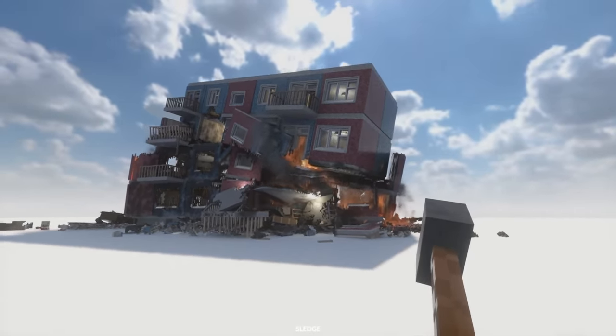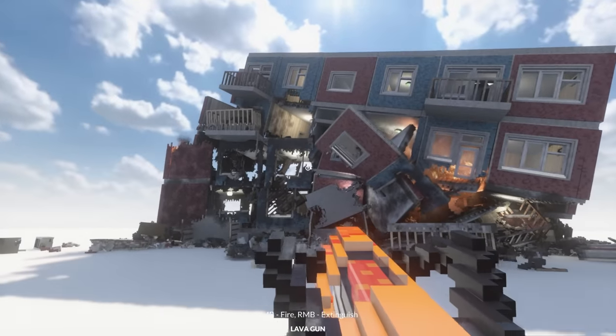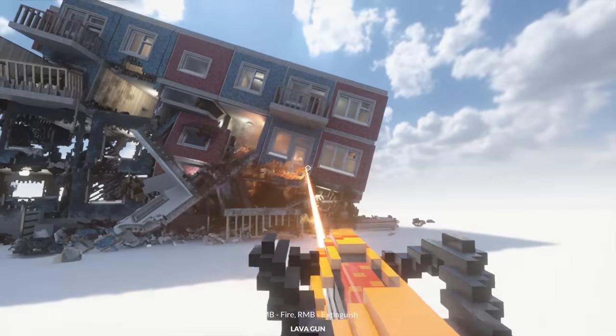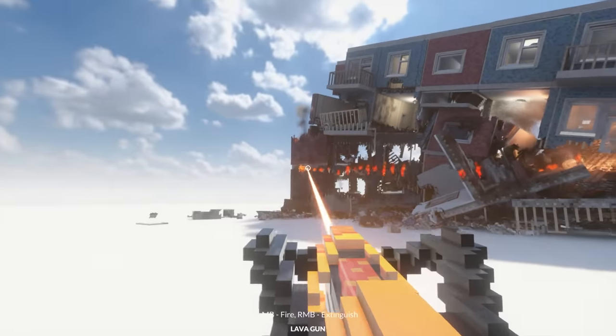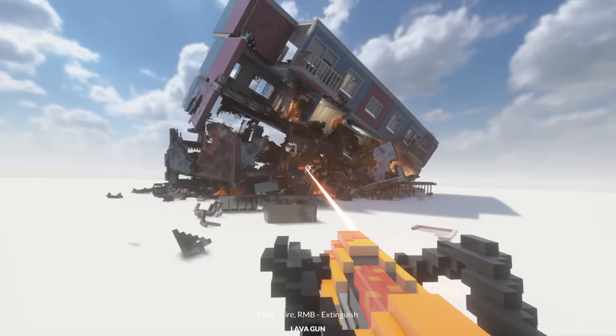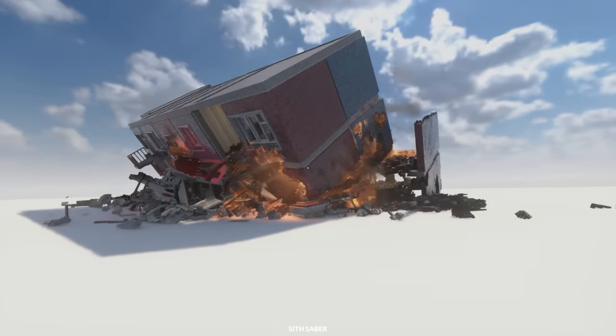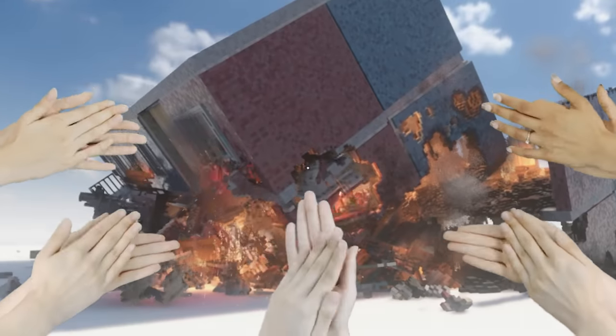Look at the state of it — it's going down. I know I was just putting fires out, but let's just use the lava gun and finish the job. Let's fully take this thing down. This lava gun is so powerful. It's dropping. Things are happening right now. I think we've done enough damage to this place, so let's go ahead and change map.